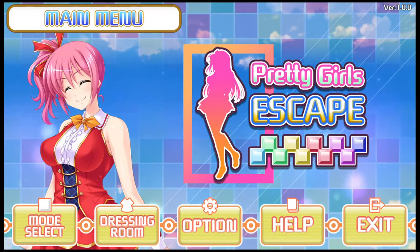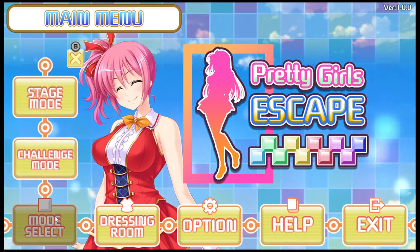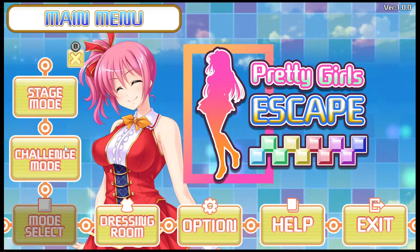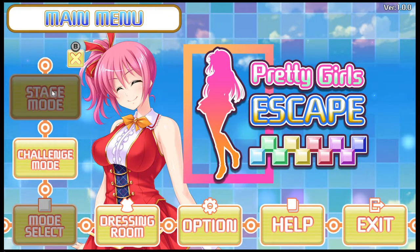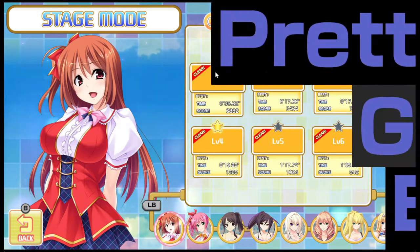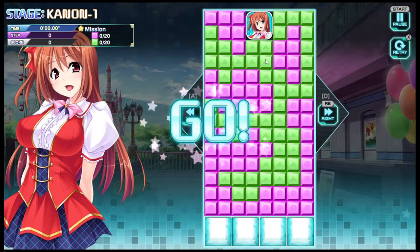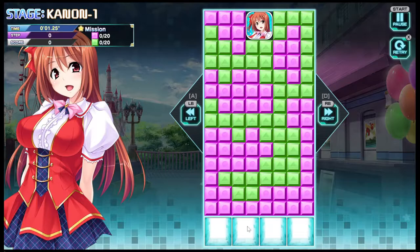It's cheap, it's good. So let's have a look — we've got mode select: stage mode, challenge mode. It's pretty simple. Let's do stage mode — clear the blocks and get your little waifu down to the bottom.